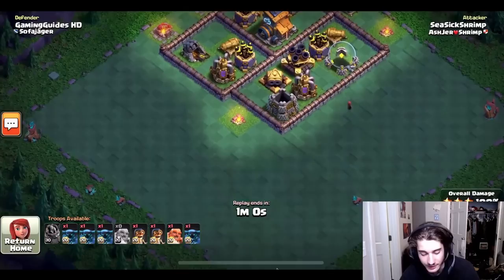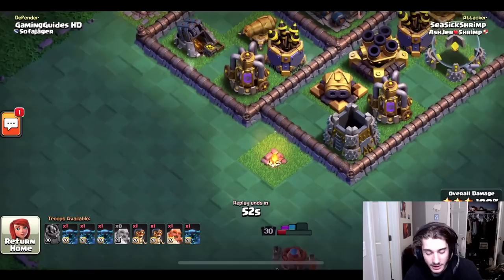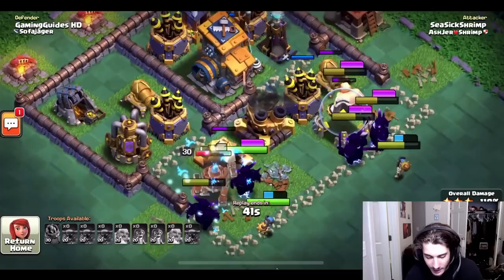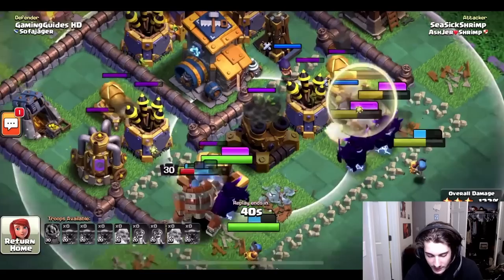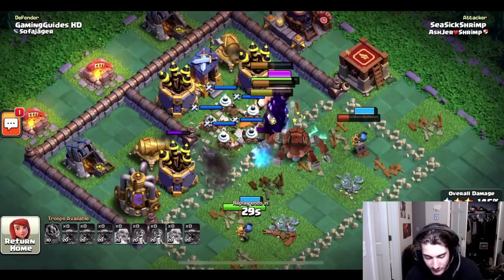With so much value on the first stage it's almost a given he'll destroy the second stage, but let's see how he does it. He sends the battle machine from the corner again, then takes an interesting approach — he lets the battle machine be tanked by the giant, but the giant walks away. All his PEKKAs go in now, and he spreads them apart to make sure they go into two separate compartments, focusing on separate buildings. His battle machine already got its ability, but the guard post units make them all go the same direction.